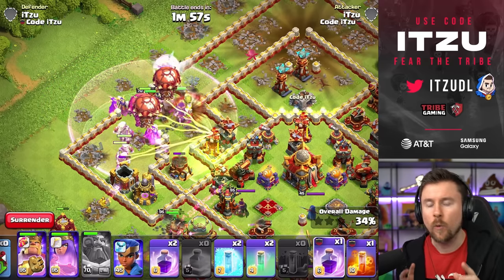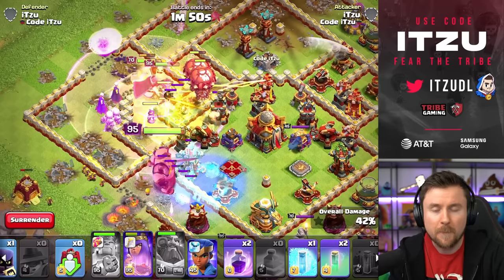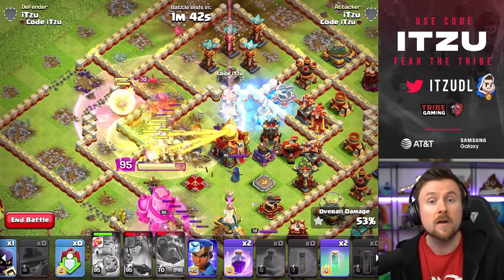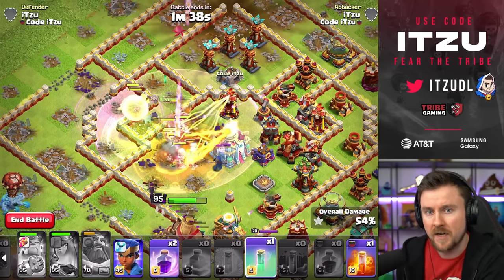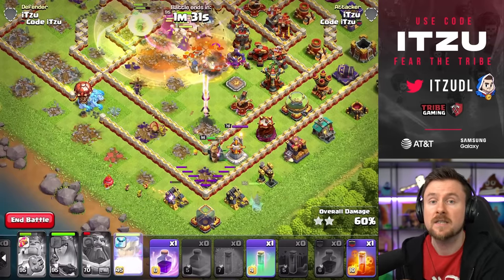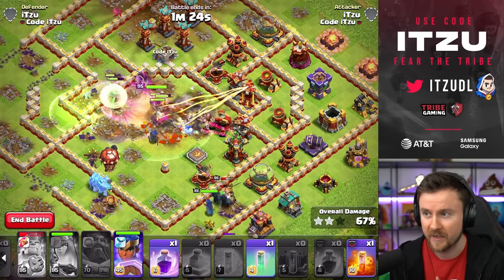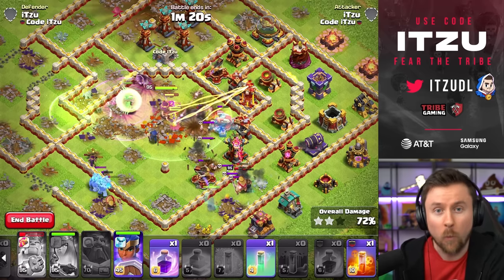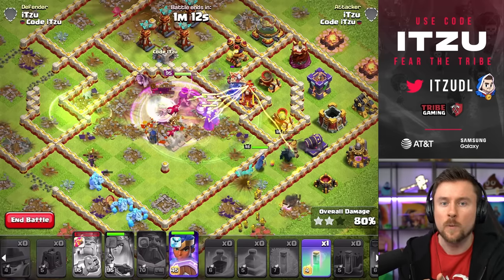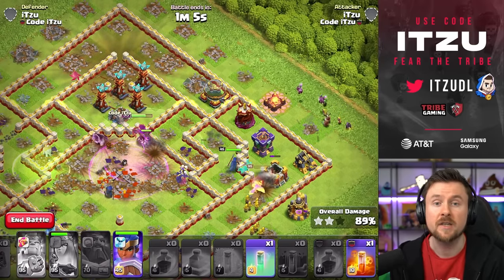Overall, this pet is quite different compared to the Spirit Fox. The Spirit Fox — you put it on the Royal Champion, it's the perfect fit, kind of like they were made for each other, and you get a lot of value without thinking about it. This pet is completely different — it's situational, you can use it on multiple heroes, and it has a lot of potential. I'm looking forward to seeing what you come up with. The two approaches I personally favor are the Queen Charge and the Warden Walk, because they're quite strong, unique, and fun to use — which is always important.